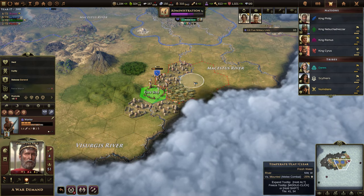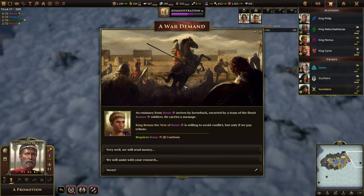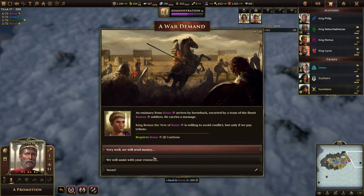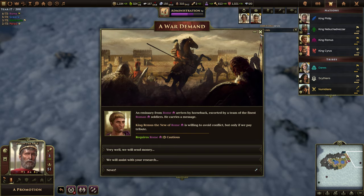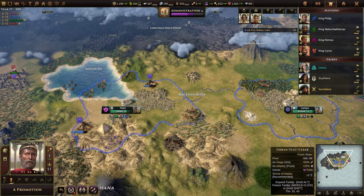Now if we go off this — yeah, it's been pillaged, there won't be any barbarians. Let's move there. A war demand: here's a horseback rider from the Romans, carrying a message saying they're willing to avoid conflict but only if we pay tribute. We could send money or say never and go to war. If we look at their army, we're not in a super good position. However, we can rush something with money through the Patrons.